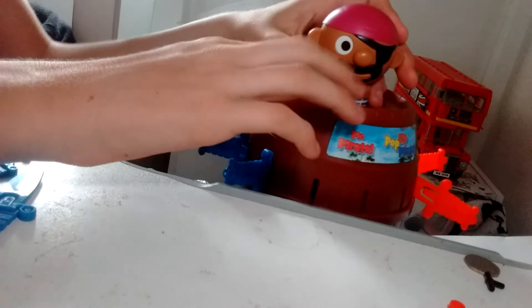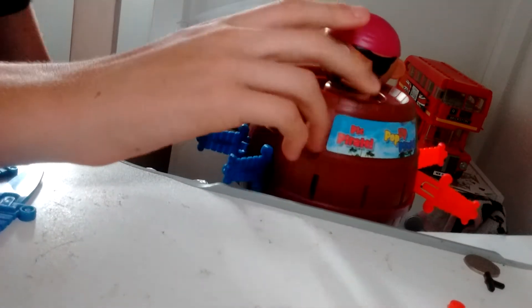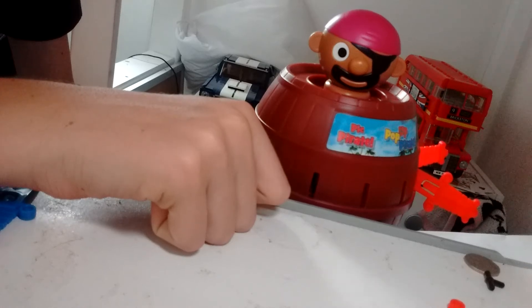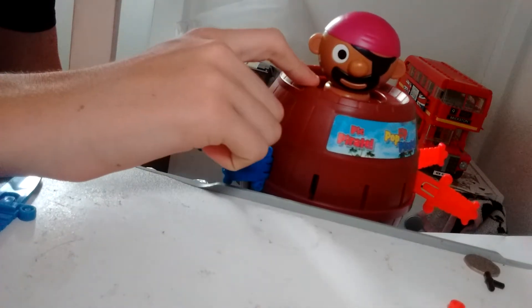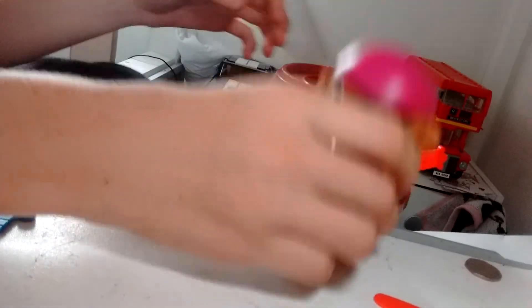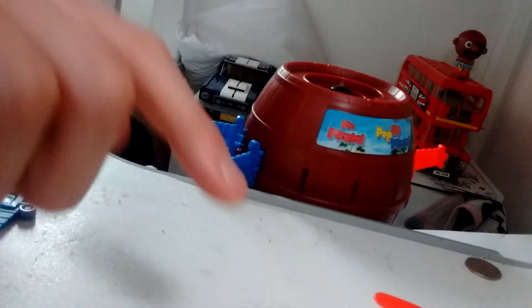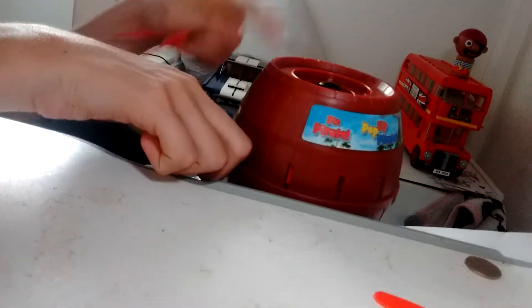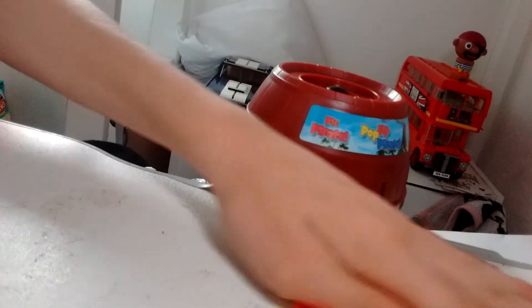So the London Bus is today's winner. Whoever pops up the pirate first wins, and the London Bus did pop up the pirate, so he is the winner. He gets the pirate on top of his head until the next one, and he will move on to the next stage. The Ford Mustang will go on and play in the knockout stage.